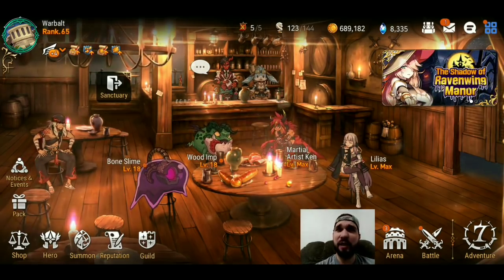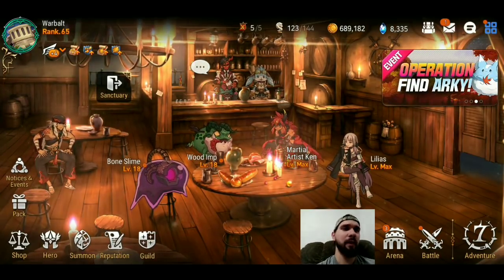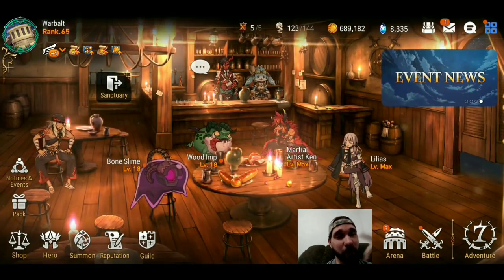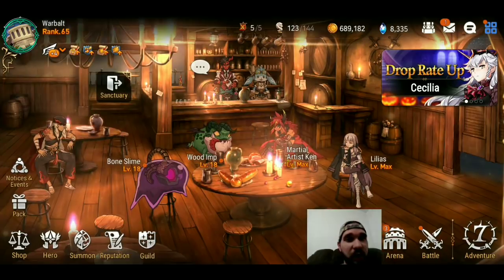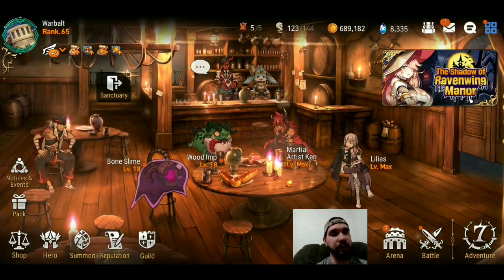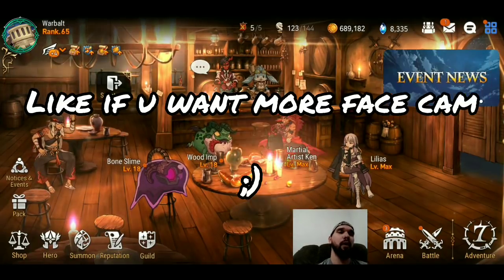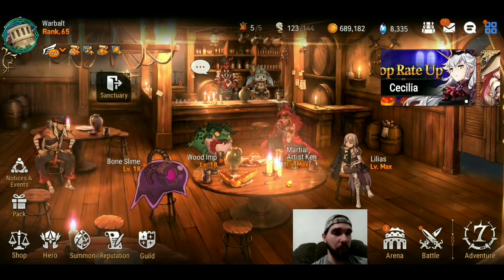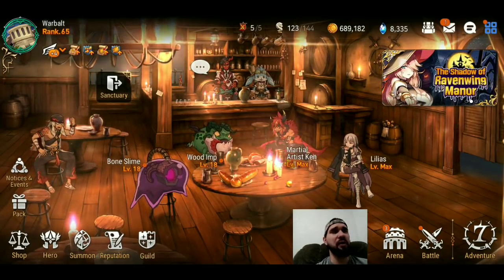Hey, what's up guys, got the face cam enabled today. I don't use this thing very often because it's like on my screen, so if I want to click something under my face I have to move it around. I'm just going to have it in for the first portion of this video. From the title, this is the second portion of my crash course where I break down GvG. I've recorded the other parts already — I just want to do a generalized intro and give some general tips that I think can be beneficial to everybody.